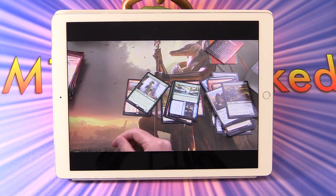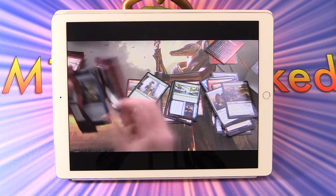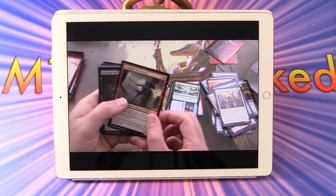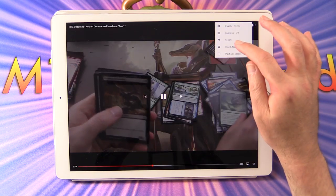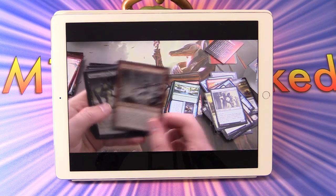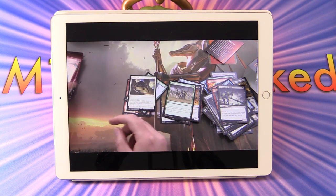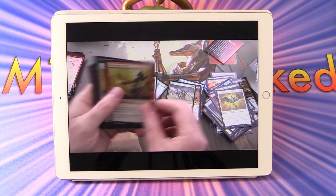Mythic! Come on, where's the enthusiasm? So that was Amonkhet. We have an Aven Reedstalker. And at this point I changed the playback speed to double. You probably do this on my videos anyway, and that can help you get to the crazy pulls faster. We've got a cat. Crack those packs faster, man. We're approaching Rudy levels of speed now at double speed.